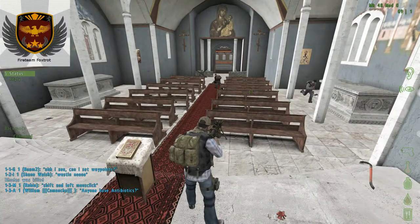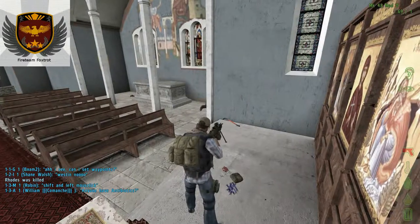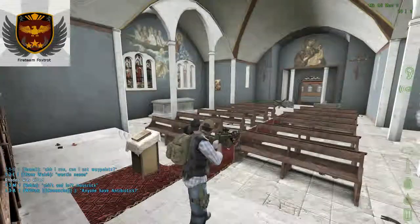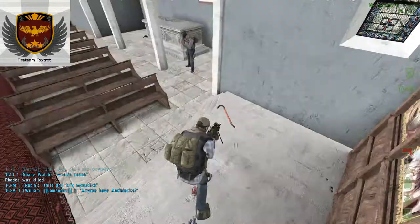Hello and welcome to DZ. Here's a quick tutorial on how to hit things with your gun. One, you need a primary weapon, and two, you need a crowbar.